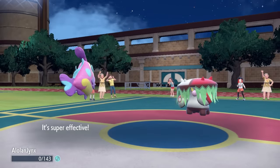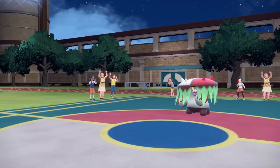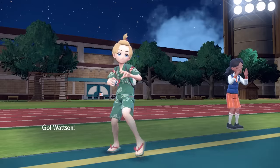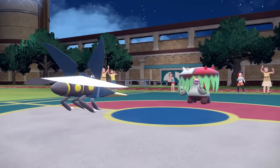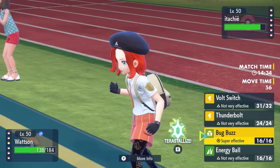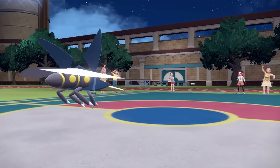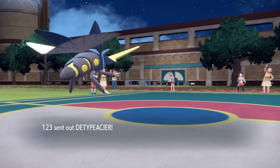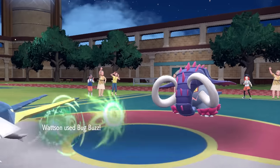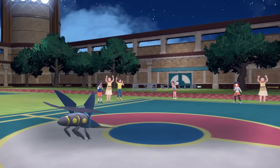It's revealed that this is an offensive Brute Bonnet with the Loaded Dice item, able to hit at least four times with Bullet Seed. But this opens the door for a revenge switch into Vicavolt. I can pressure it with Bug Buzz — not a lot wants to take a Choice Specs attack from Vicavolt. The Bonnet could go for Sucker Punch, but without the attack boost it won't knock me out. They actually switch it out to save it for later, going back into Tusk — and with that prior chip damage, Bug Buzz is not very effective but Vicavolt does not give a damn, and that takes care of the Tusk.